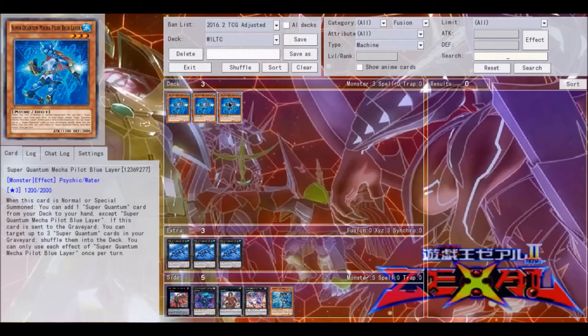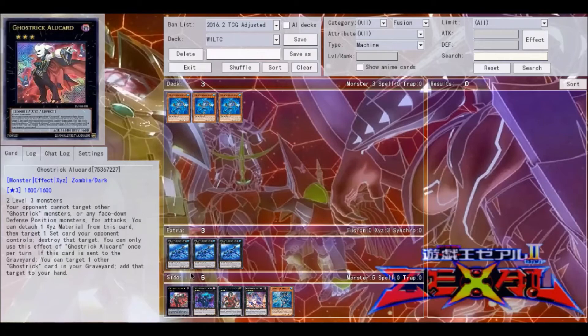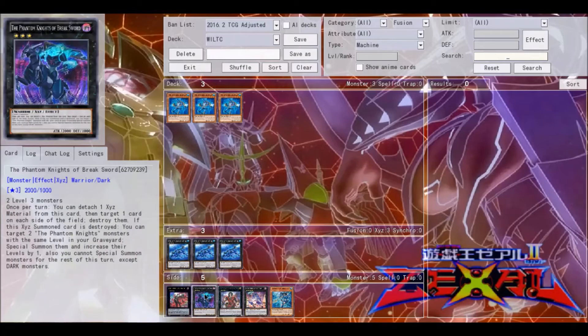Also if you have Blue Layer under it — which can search out any other Super Quantum card — that gives you quite a bit of utility. It's very interesting because it allows you to go into Rank 3, and if you can just sit on him in defense position, he's got a ridiculously high defense. It doesn't have to target set cards.